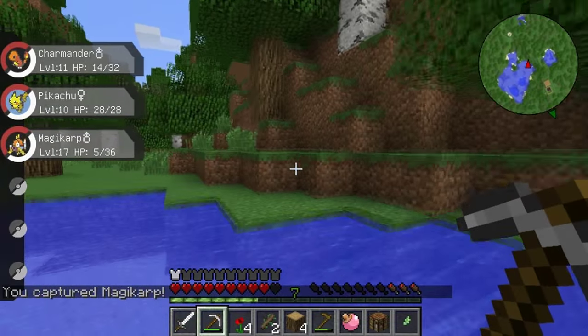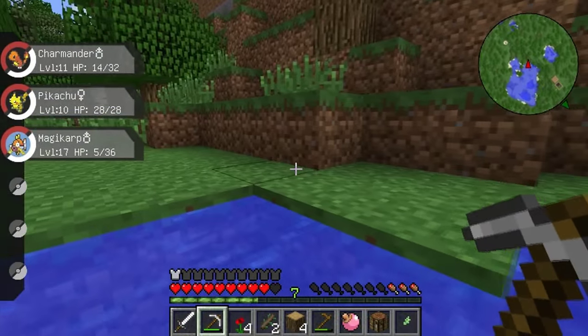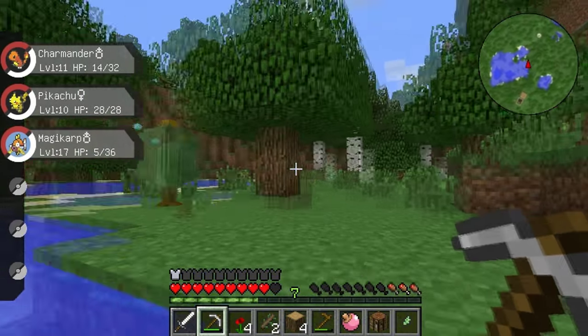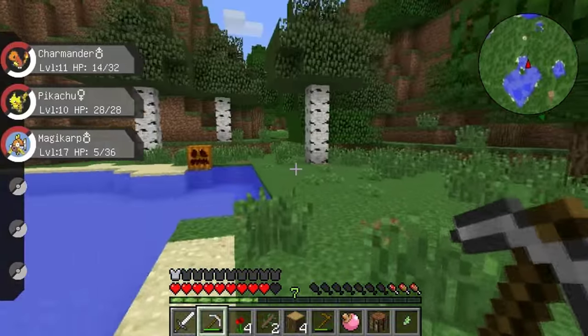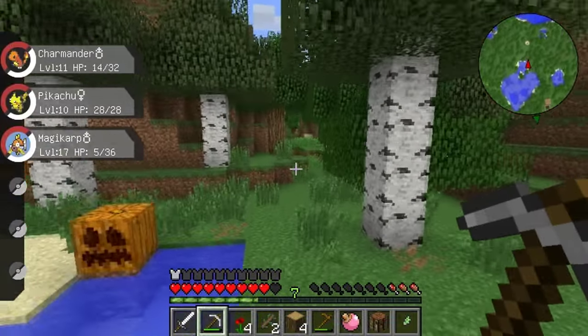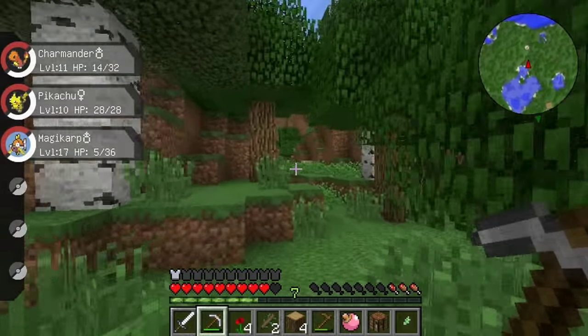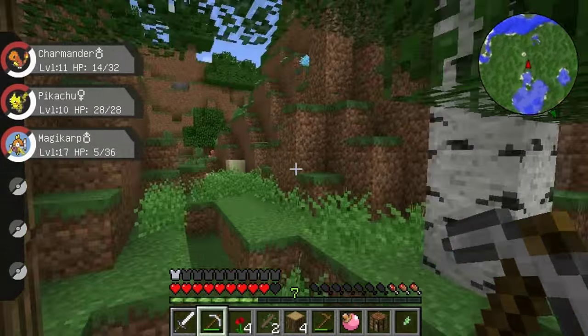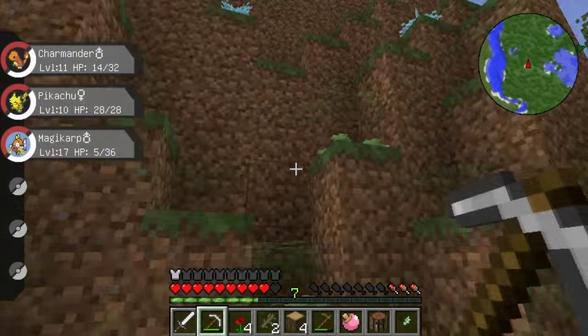I'm a fan of Magikarp — I'm not even kidding. He's a really high level Magikarp, which means if we put him out and he evolves, he could evolve into a Gyarados like the next time we fight, which would be awesome. Let me have some food. Do I have any? I really don't. Okay, I need to get home and place my bed and start getting the wheat together because I'm running out of food.